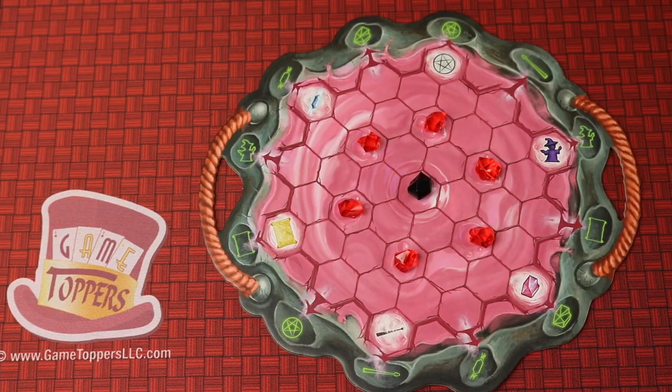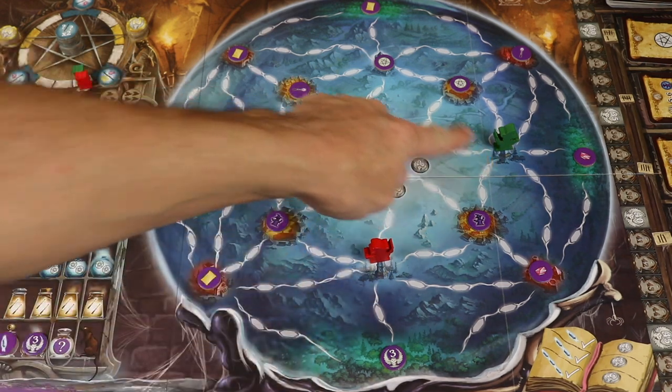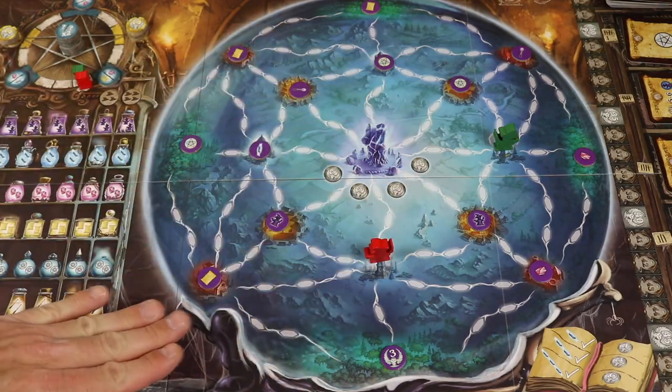In Witchstone, each player is going to have their own cauldron and over the course of the game players are going to be playing hex tiles to take actions, and they're going to be multiplying as the game goes on. Here's the big board for Witchstone — there are many different ways to score points in this game; it's considered what they call a point salad. Each player will start their big witch on one of the towers and they're going to be building energy routes into this huge crystal ball.